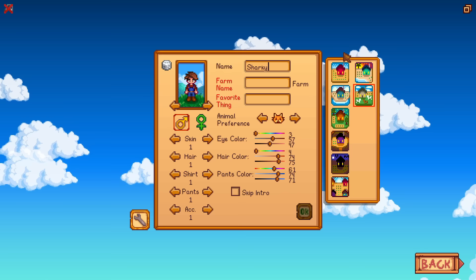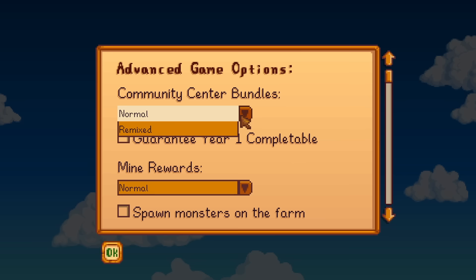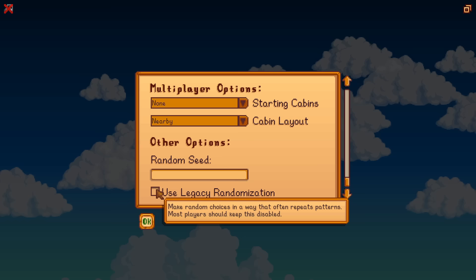I'm so excited to see what this farm is. There are some brand new breeds of cats and dogs, but that's going to be in a separate video because the pets have been completely overhauled - there's a lot to it, so I'm going to make a separate dedicated video revolving around the pets. There is one new change and that is the remixed bundles - there's been some brand new ones added, and that is what I'm going to do on my 1.6 playthrough. There is also a brand new option called legacy randomization, which will make random choices in a way that often repeats patterns.